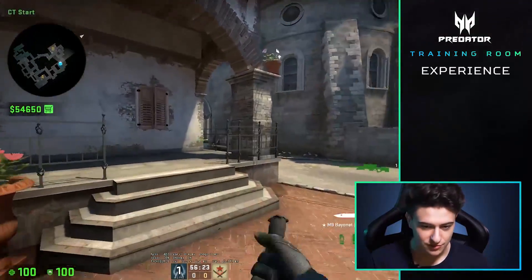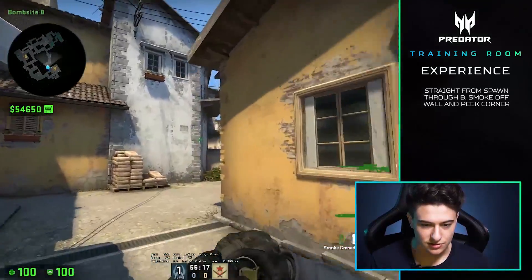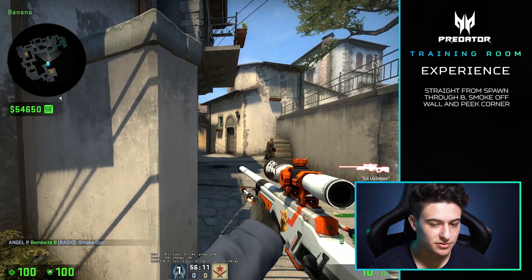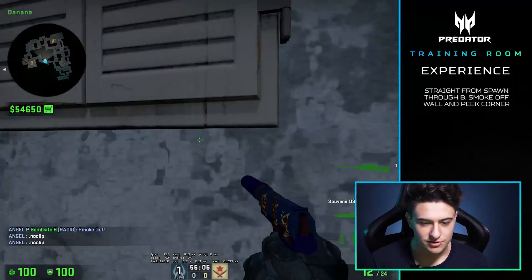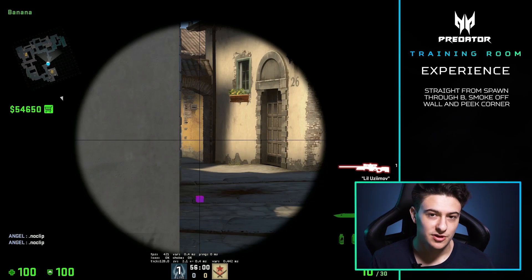So what you're going to do — we're on Inferno, running from CT spawn and this is a B pick. What you'll do is run here, bounce a smoke off the wall and just peek. You'll probably catch this guy running up. There's a very good chance that if a team is taking banana, one guy will be running up this way, probably anti-flash, and you'll catch him right here. If you don't catch him there, you'll catch somebody at the bottom of T ramp.